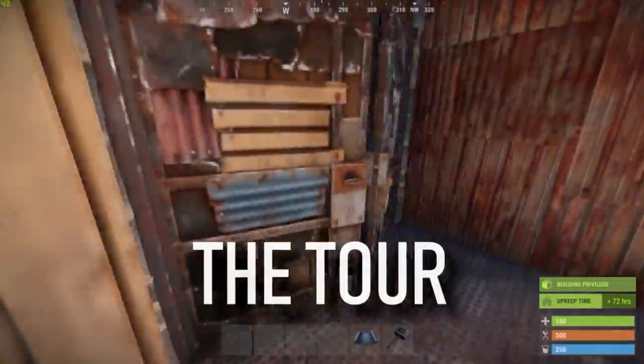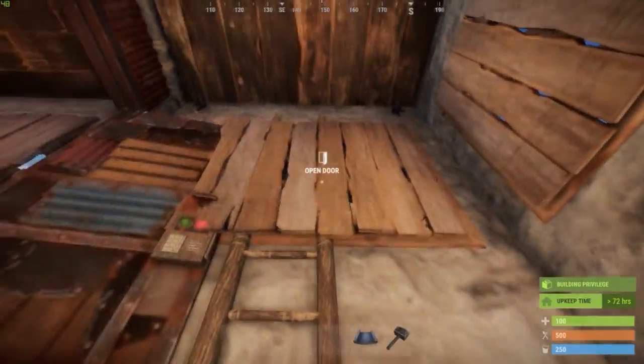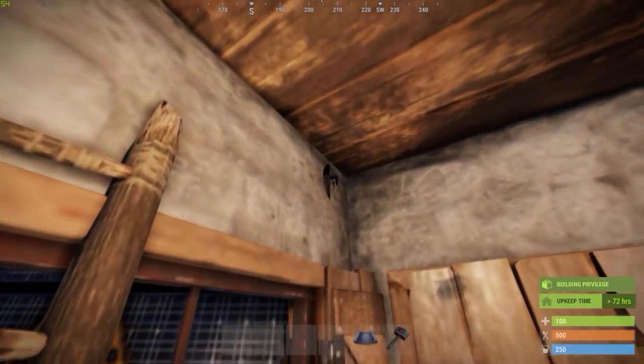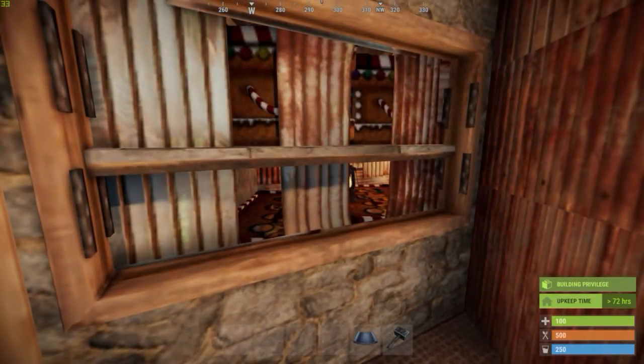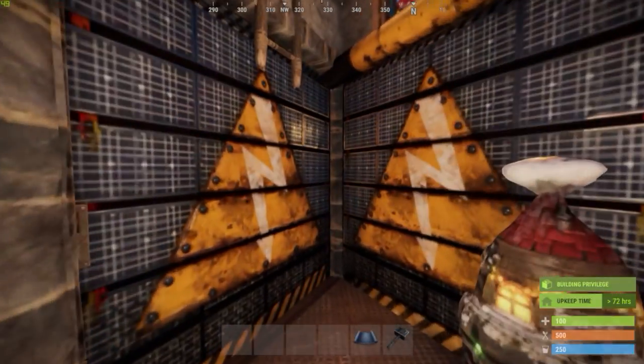The main entrance has lots of windows to spot and engage door campers. Up here we find our first anti-door camper turret. Climb onto the ladder and open up the garage doors like this to put it in and out of action from inside the base. Behind this door you find drop-off chests which can be accessed from both sides. This makes it easier to retrieve the loot later for sorting.